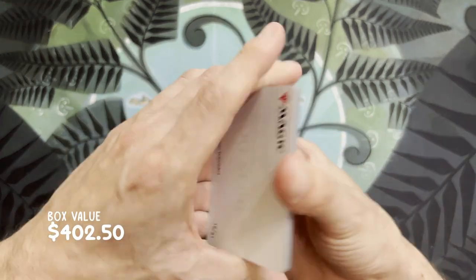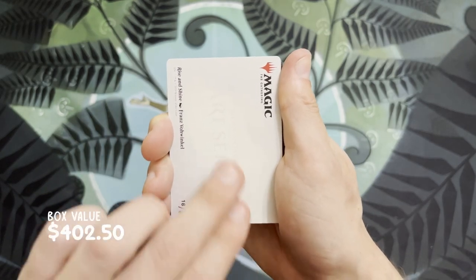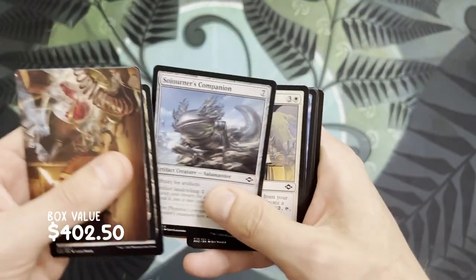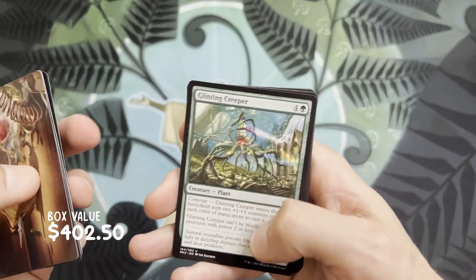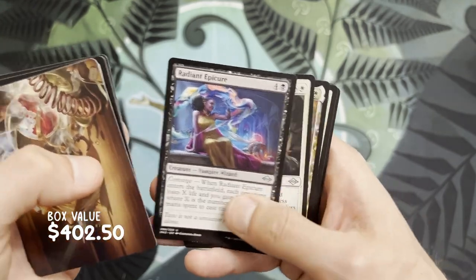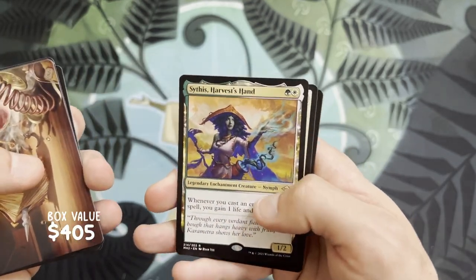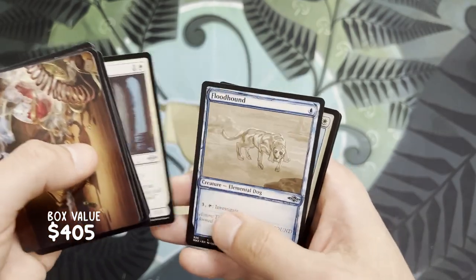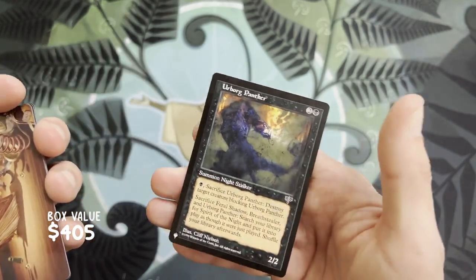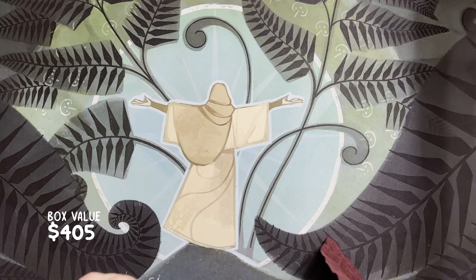We asked for an elemental so we got one — should we be brave and ask for a Ragavan? Rise and Shine — whoa, that's a pretty cool Mountain. Glinting Creeper, Sweep the Skies, Radiant Epicure, Prismatic Ending — pretty neat. Scythe Harvest, Hand of Vecna, Angelic Curator, Floodhound, Guardian Kiran, and a list card — Urbog Panther. I think we're down to our last three packs here.